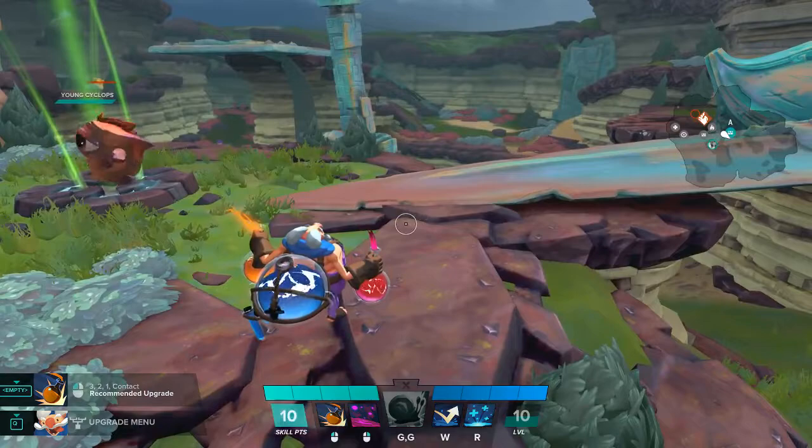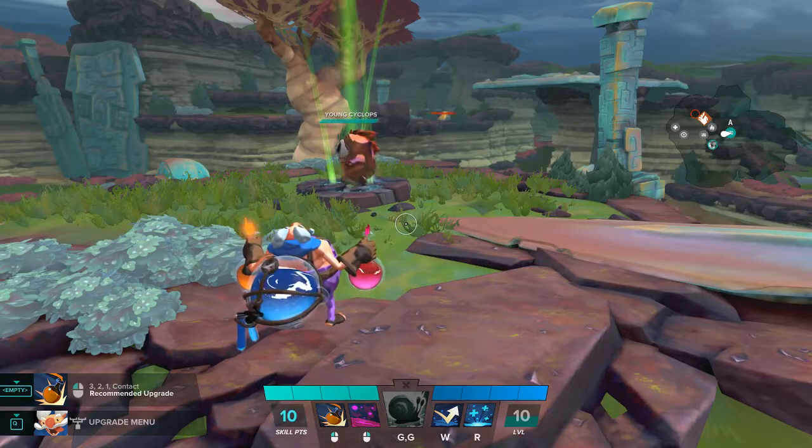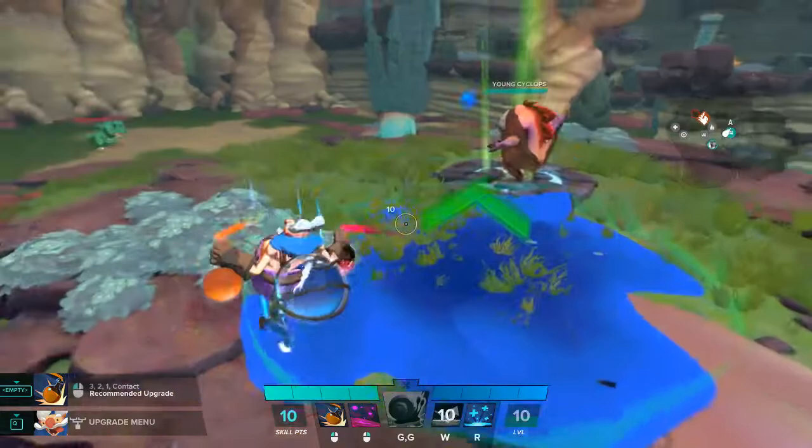If you're new to Gigantic, Uncle Sven is one of the supports in this game. If you've played Overwatch, he's kind of like the Lucio of this game. He's all around — he does good damage and he's got great utility. He's got his bounce pad, and his Plastic Ooze will help your team get in and out of situations.